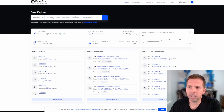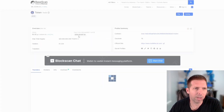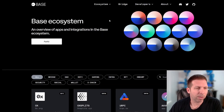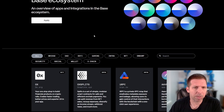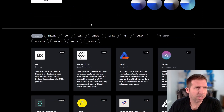So basescan.org — you can come in here and see all the transactions. If you need to, say, add Toshi, which is a meme coin on Base, to your wallet, you could come here and get the contract address, or check it out. It's pretty well thought out and simple to use. Just know that it exists if you're going to hop into Base, because contract addresses are important. You can also get that from CoinMarketCap or CoinGecko to add to wallets.